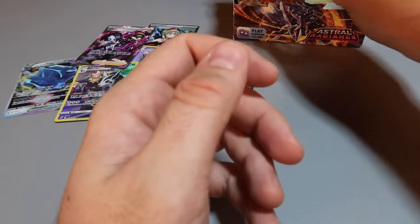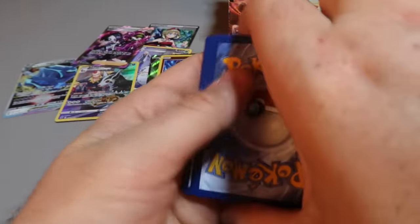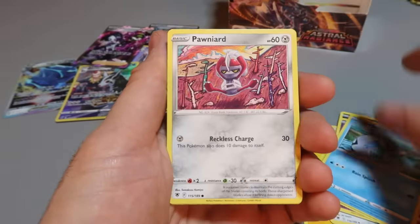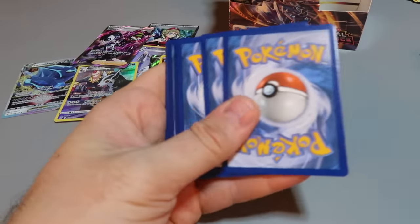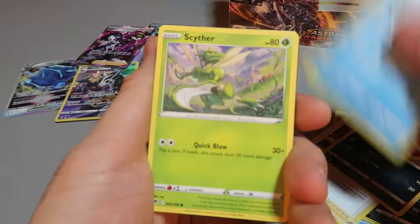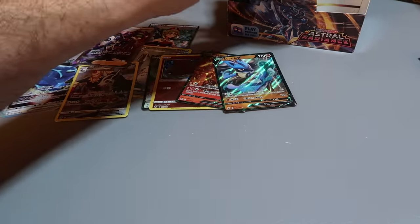Making a bit of a mess spreading them out, but there are a lot of ball cards in one of these booster boxes. I like that — any time there's a holo trainer it could be something.